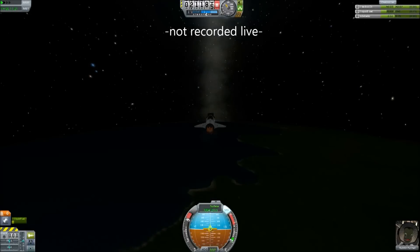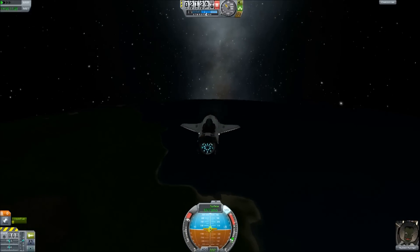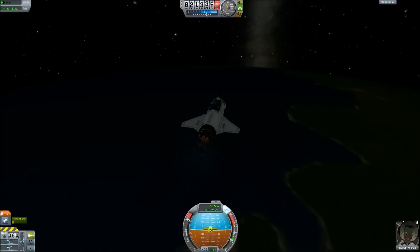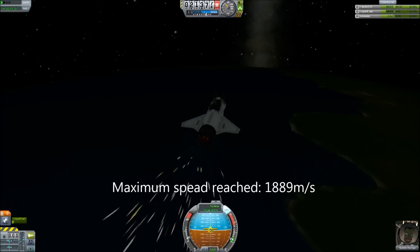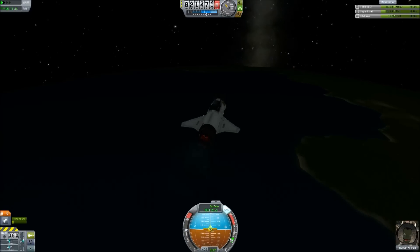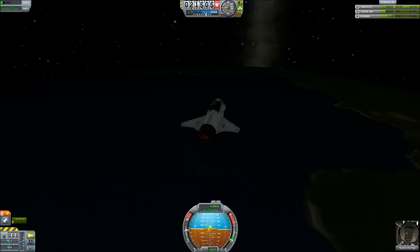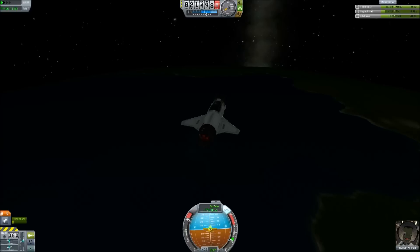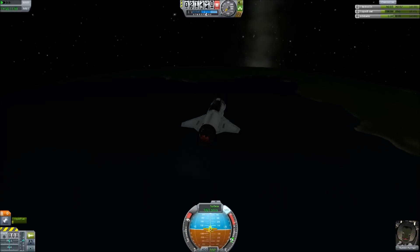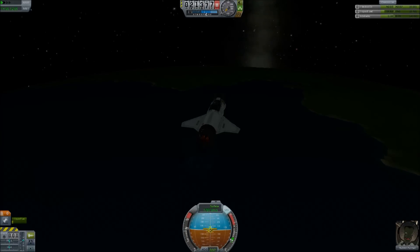I couldn't resist giving this another quick try. I redesigned it slightly — I used a proper fuel tank, not because I needed the fuel (I had to burn most of it off to get here anyway), but because it balanced it better. I've also used some canards instead of those wings and control surfaces. But look at these speeds — I've nearly flown around the whole planet! My challenge is to you: can you beat these speeds? It's not quite enough to be in orbit — another 500 metres per second and it would be. My challenge is laid down — see if you can come up with something.